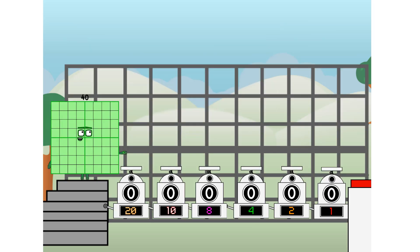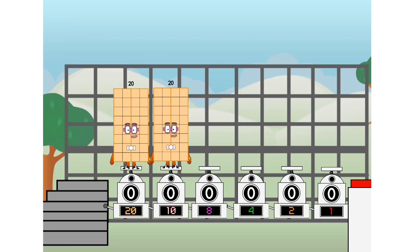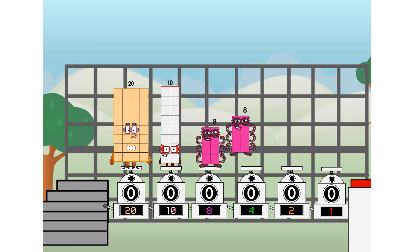Using the power of doubles to send any number flying. First, I split in 2: 20, and 10, and 8, and 4, and 2, and 1, and 1 more to press the big red button.